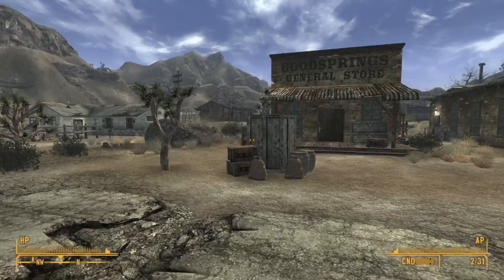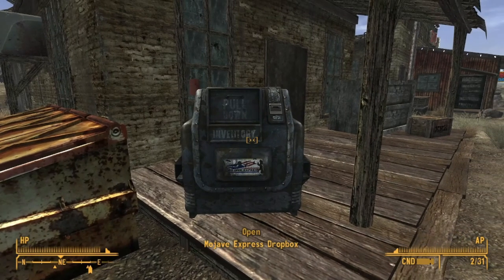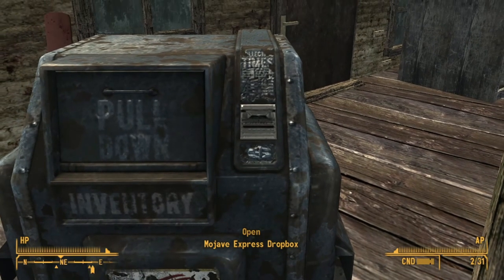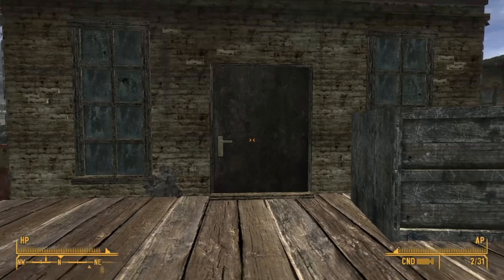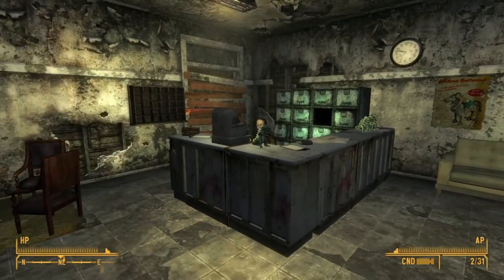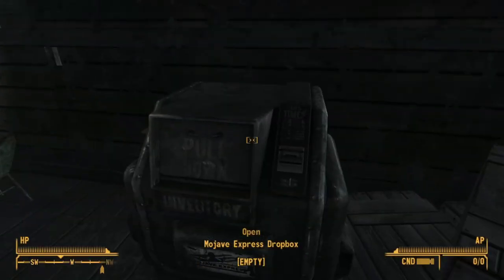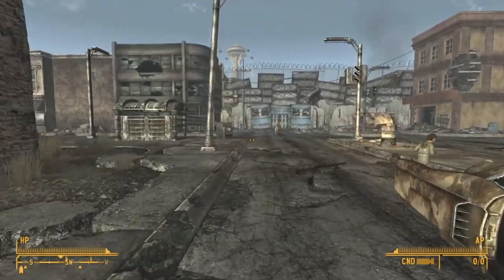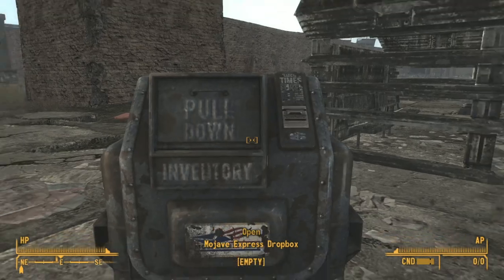Now let's take a look at the other aspect of the Mojave Express: their drop boxes dotted around the map. As you can see, they are usually outside of stores or in important places, and you can also see that they originally had a coin slot — so you did have to pay for them at some point, obviously for pre-war payments. In universe, I feel like these boxes would be regulated by whoever owns the business nearby. This one would require you to pay Chet, the one in Novak would require you to pay Jeannie Mae, the one on the Strip would be regulated by the NCR, and Nash would deal with the one in Prim. The only outlier is the one in Freeside — though you could say it's controlled by the Kings.